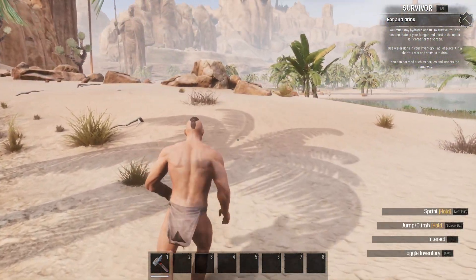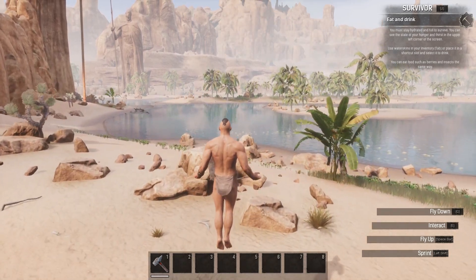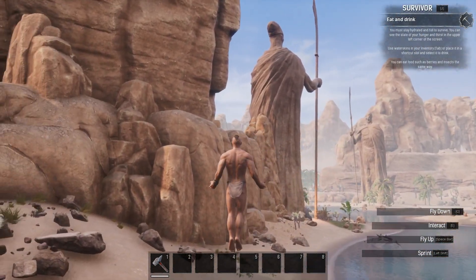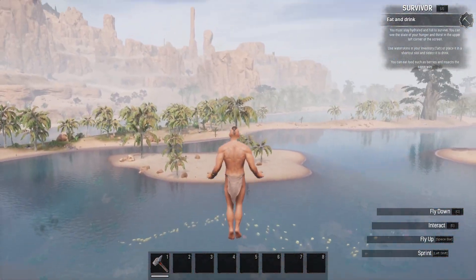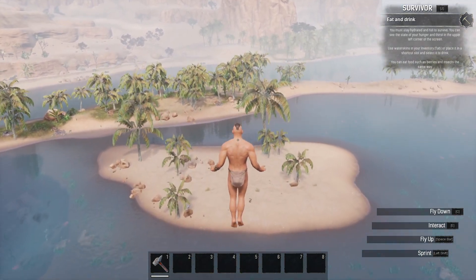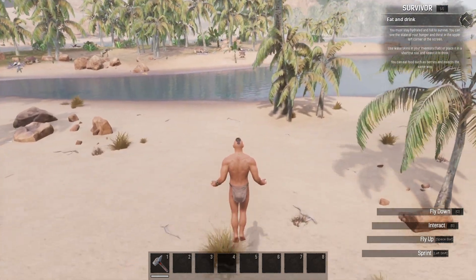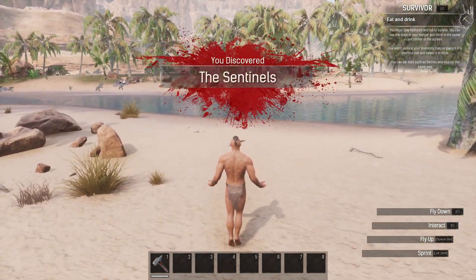Another thing you might need to know is by double tapping space, you begin to fly. As you can see here, the menu in the bottom right has changed to give you the instructions. Pressing space to fly up and then of course, holding left shift will make you move a lot quicker. You can also fly down and also then land down on the ground.